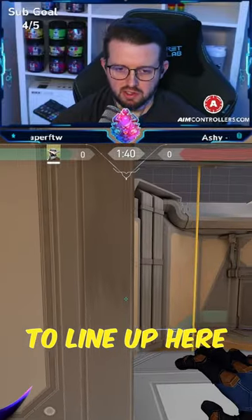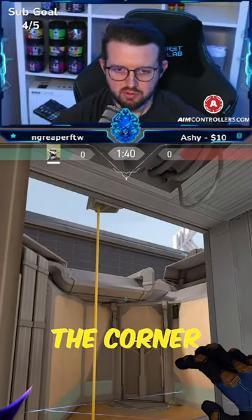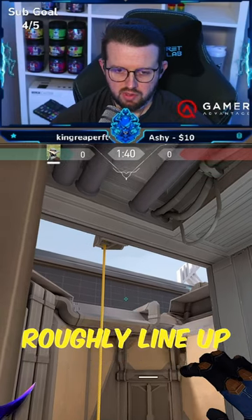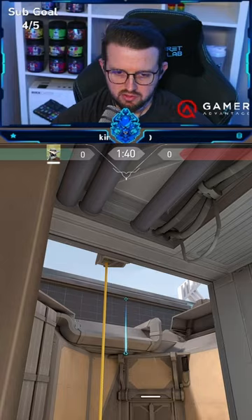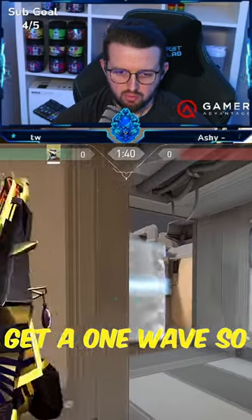For a cage, I like to line up here. Crouch in the corner, and then I roughly line up on this line here. Aim to the top and throw my cage — it's just gonna land there. You gotta get it one way.